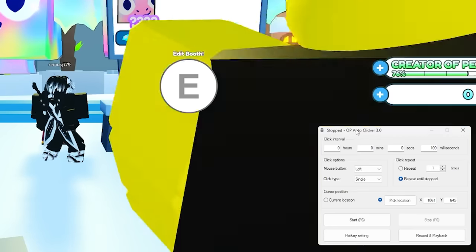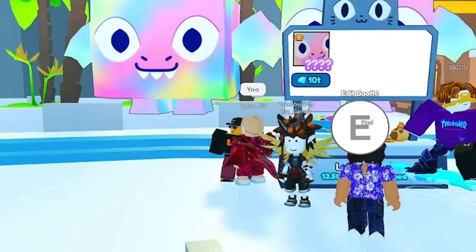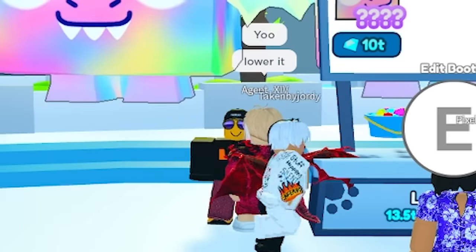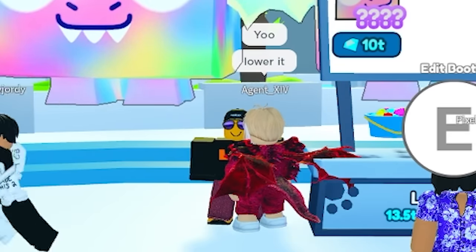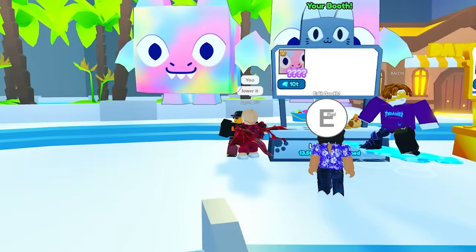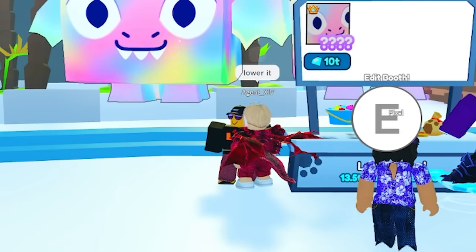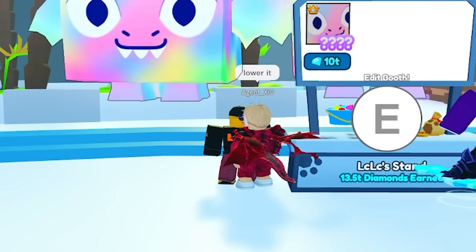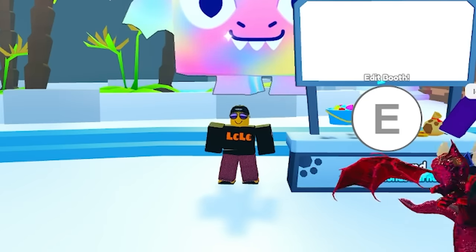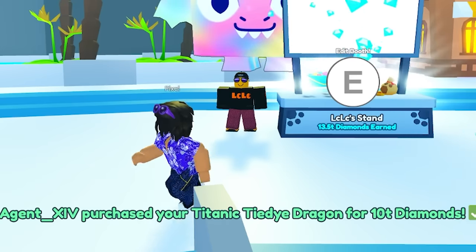I'm going to put my auto clicker on and go for a bike ride, guys — get some exercise, touch grass. So I'm away from my computer. I left my auto clicker on and this Agent X1V guy comes up and says 'lower it,' but I'm not even there, dude — I'm riding my bike. My computer is just at home recording by itself and he's talking to me and I'm not even going to respond. But anyway, I think he's going to buy it because 10 trillion is fair. Agent X1V purchased your Titanic tie-dye dragon for 10 trillion gems — I'm rich!